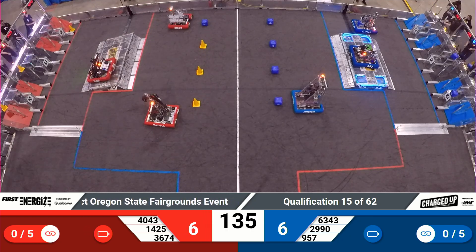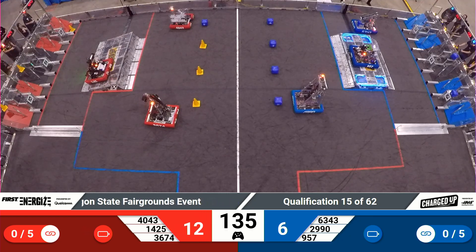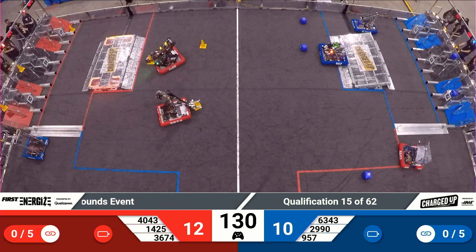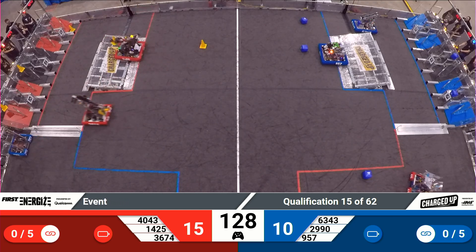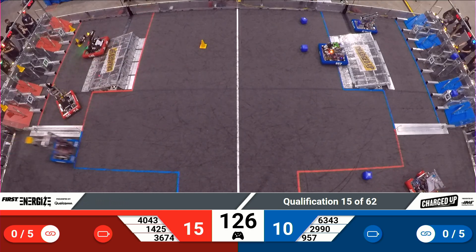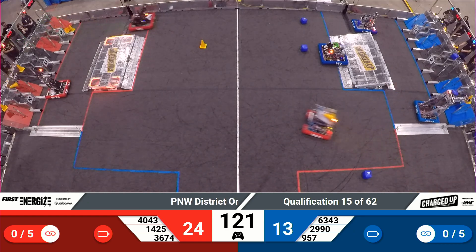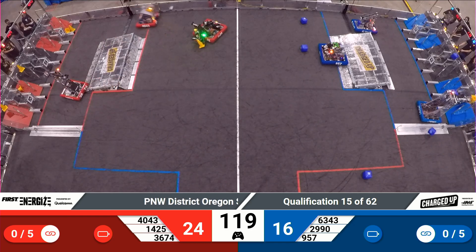Both Red and Blue Alliance trying to get that docked and engaged. Not quite enough for Red Alliance — they'll have to make up for those points in the endgame to try to get that activation bonus. Team 1425, unafraid of going over that charge station on their way to place their cone on the node. Doesn't quite make it there, but it still scores them a couple of points.